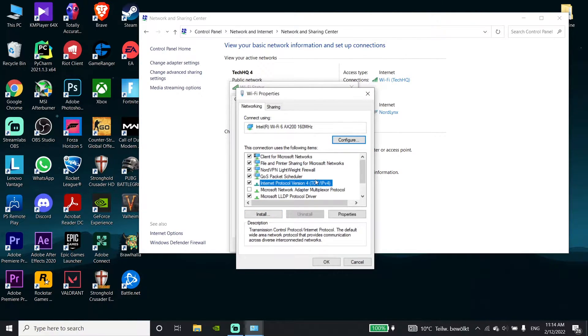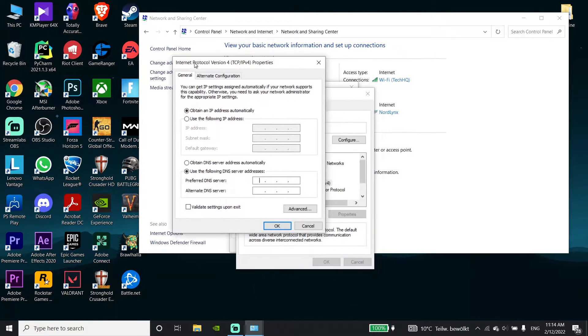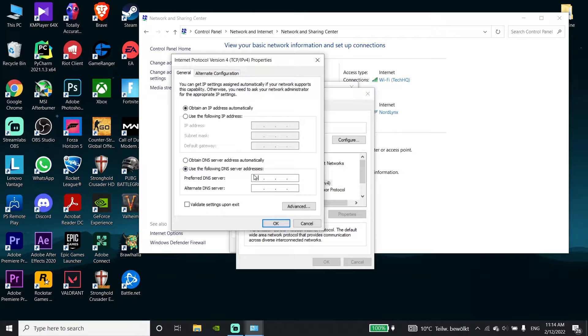Select 'Internet Protocol Version 4', because we need to change the DNS server. Select it, click 'Properties', then check the option to use a DNS server manually.